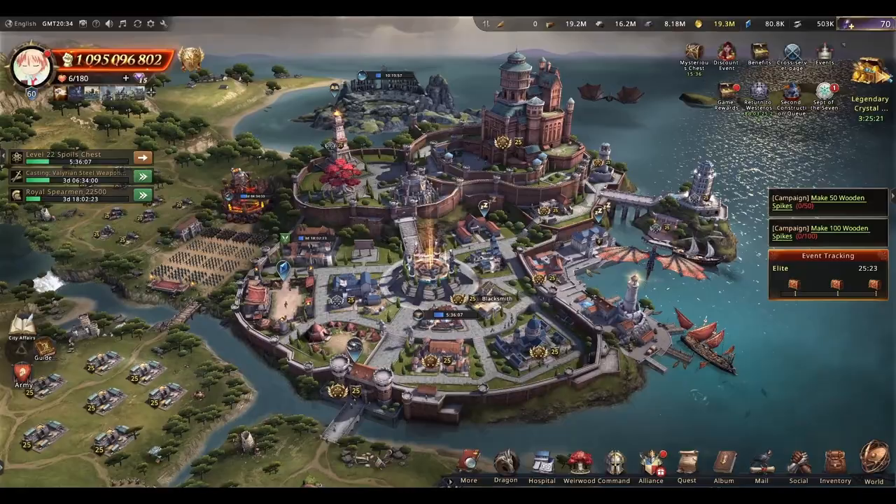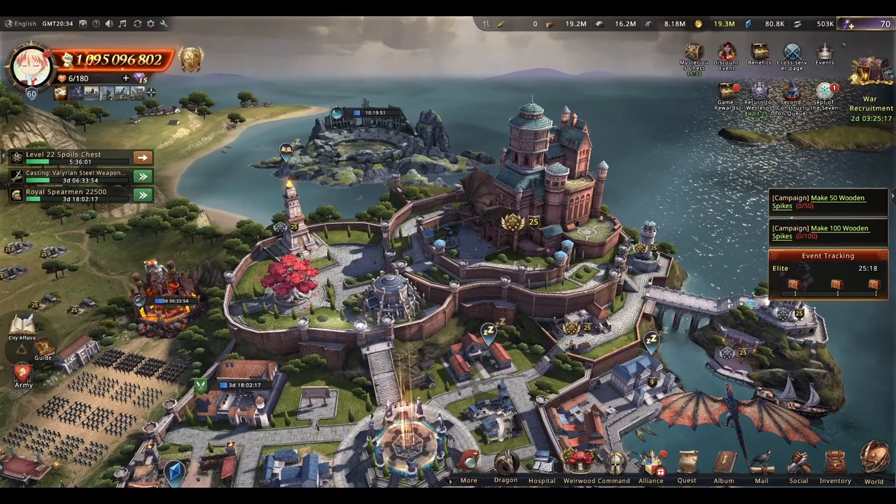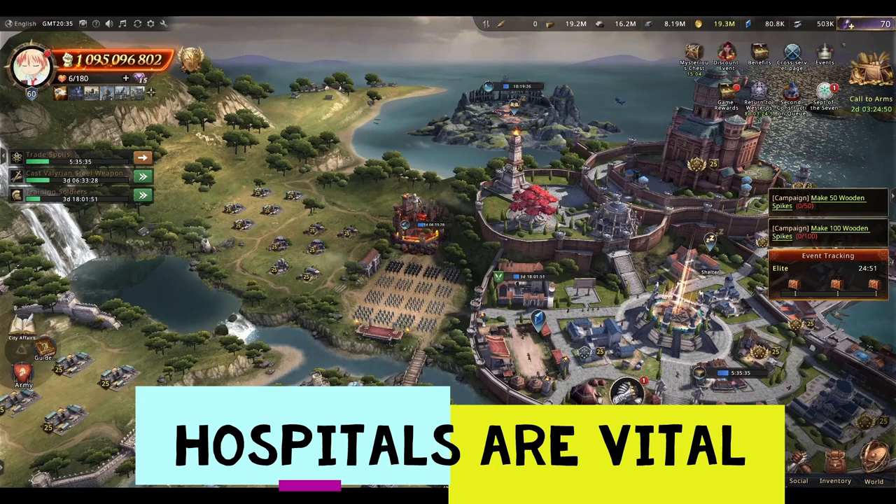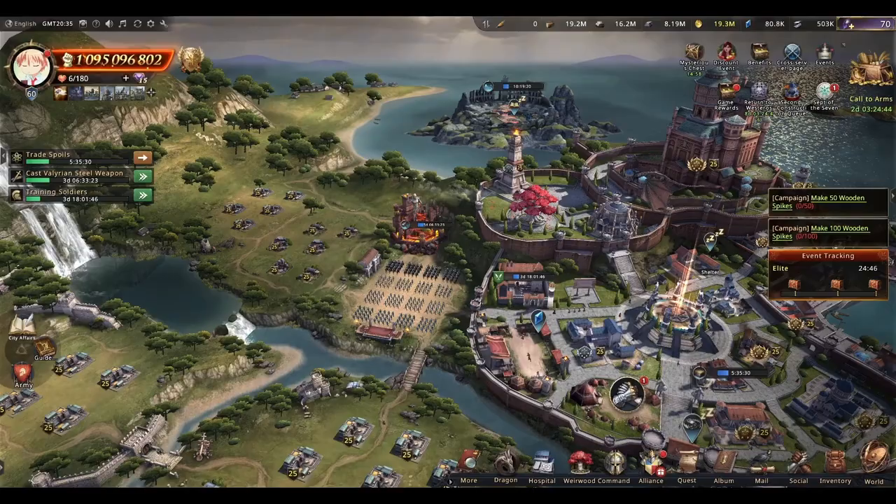It's quite fun to play this setup as when people hit you they won't get anything, and at the same time your troops are safe and alive. Zero castles are most popular among rally fillers, but that doesn't stop some rally leaders from playing that way as well. The most important thing about zero castles is that they run a full hospital setup, which allows them to have more troops.